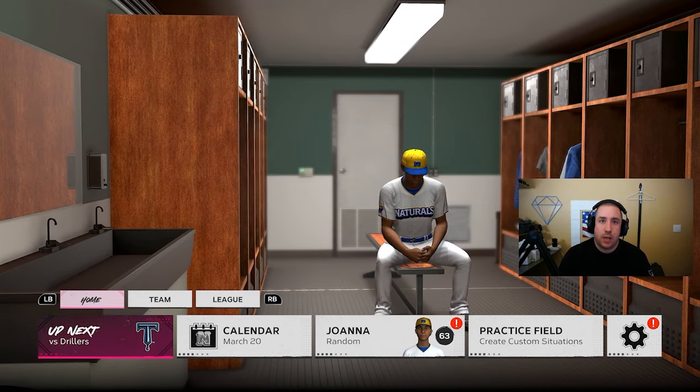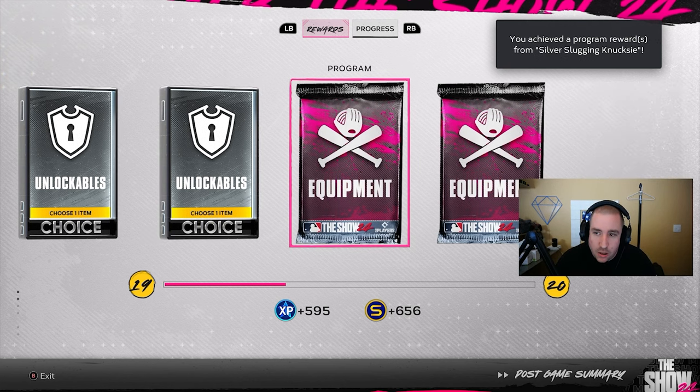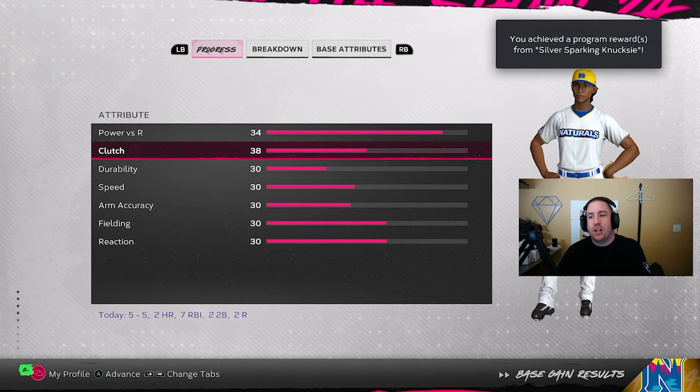I'm going to go ahead and do this and show you guys all the packs that I get. It should take around an hour, hour and a half. After a few runs through, we're just getting random stuff unlocked in the equipment. We're completing progress for bronze contact, which we're on, but at the same time we are getting progress for silver contact and stuff that's not even on this screen. It's not showing any progress on the screen, but we're still getting progress on it. In the upper right-hand corner, it just said I achieved a diamond reward for a sparking nutsy.